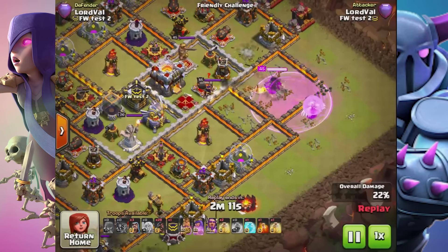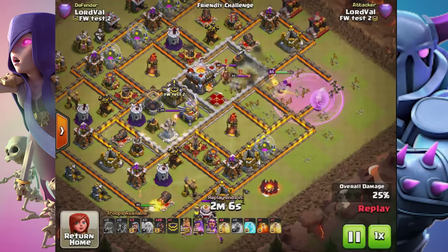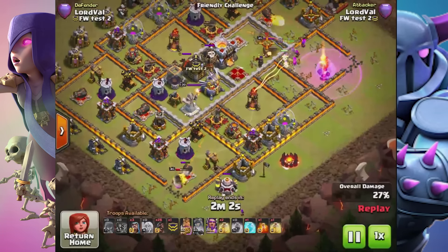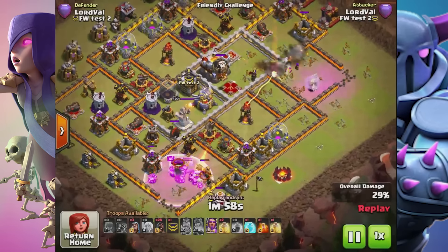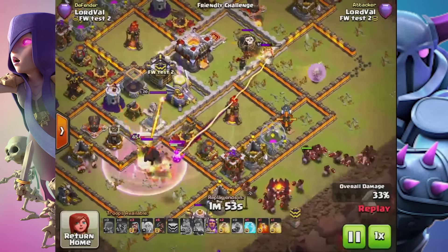The Archer Queen is making a charge into the corner — you can see the fortified walls, the 50 pieces coming in the new update upgraded to level 12. The Barbarian King at level 45 is coming in from the south, releasing Barbarians to clear that southern area and lure the clan castle.